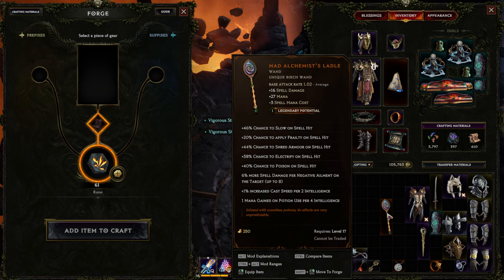So you can slow, you can reduce incoming damage to yourself, you can shred armor, electrifying poison. Of course, if you want to enjoy electrifying poison, you want to have something like that available and buff up this damage on your character.